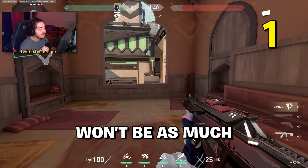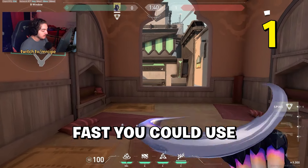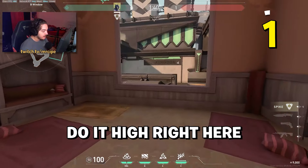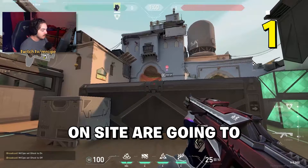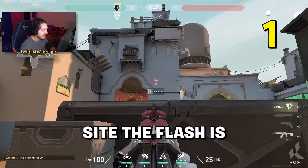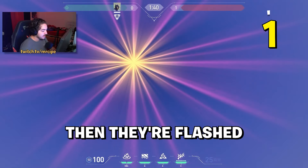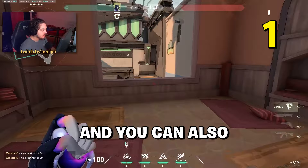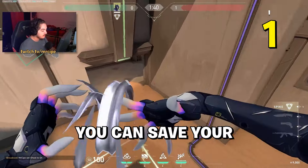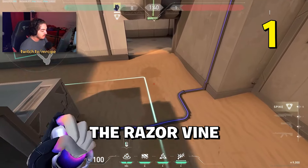If you're going fast you probably won't have your flash up after Hookah, so you'll need a teammate to flash. But if you're waiting and going slower, you can use your flash again — throw it high on Hookah so people all across site get flashed, even back site players. You can also save your wall for CT or elbow and combo the razor vines for their retake.